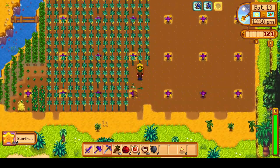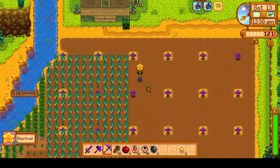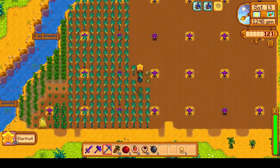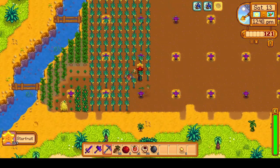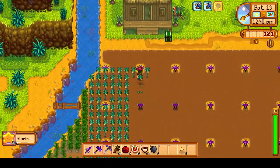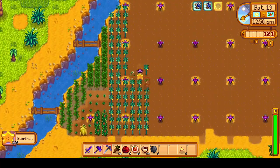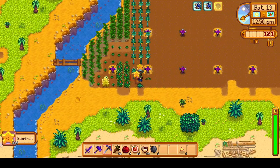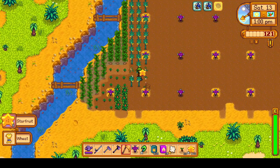Having the second mango tree won't do much for us — it will give us more mangoes as gifts for Leo, but that isn't too necessary since we have duck feathers. However, the second banana tree will be very nice. Once both have fully matured, we will get two bananas per day, allowing us to do the banana altar sooner, and construct the island warp obelisk a whole lot sooner.